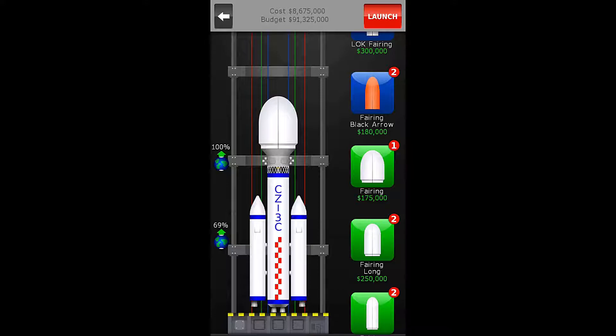So at this rate, if we can launch both of these — we're going to use the same rocket and same parts, the only difference is going to be the payload — that means it's going to cost a total of $17,350,000 for these two rockets, which is well below our allotted $22 million.